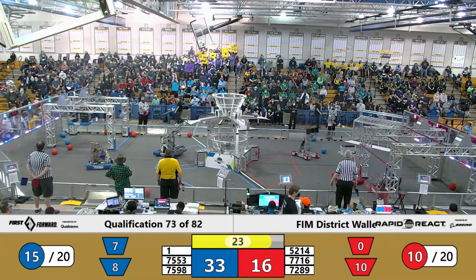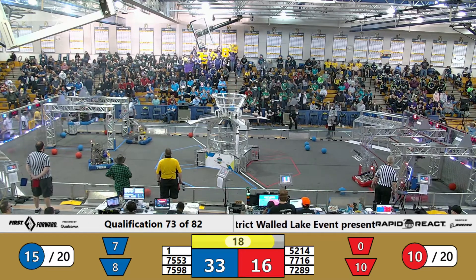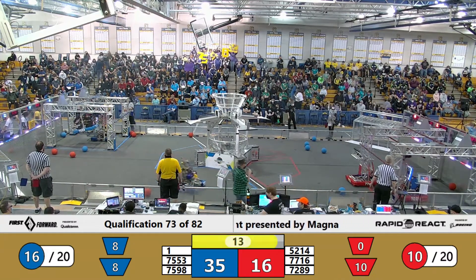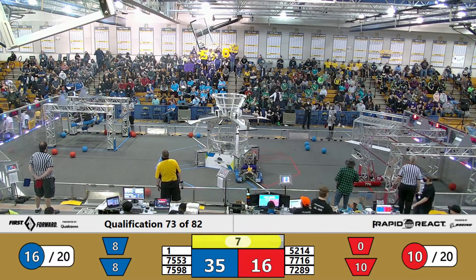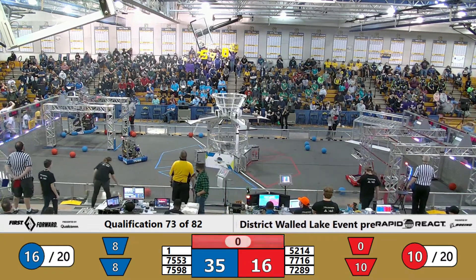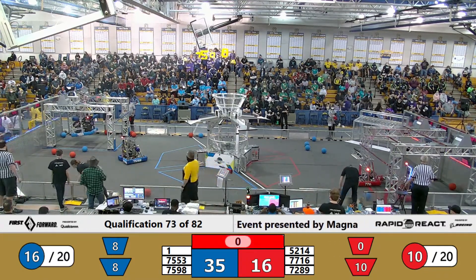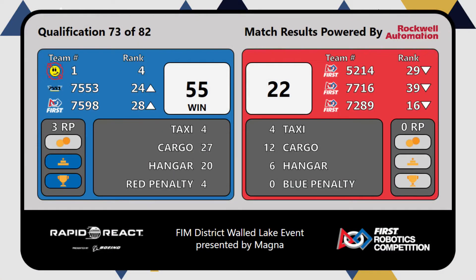75-53 makes the high bar — let's see if they can get to the fourth rung. Juggernauts are moving into the blue hangar as well. We've got all three red robots over in the hub. 52-14 is up. And Juggernauts are on rung number four. Looks like we're going to be getting a ranking point out of the blue alliance. Final score 55 to 22, with three ranking points for the blue alliance.